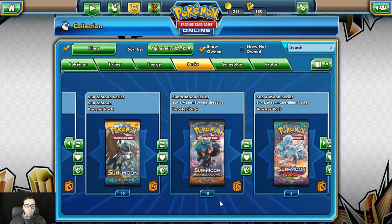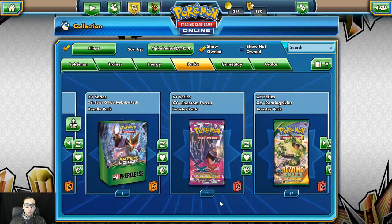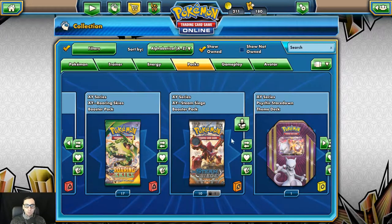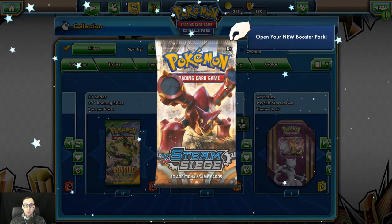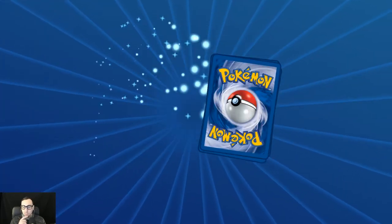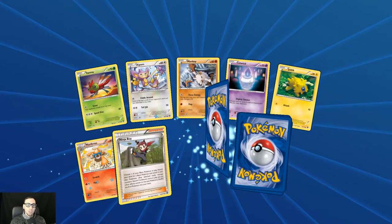Yo guys, what is up? Welcome to another video. Today on the menu, we're going to be opening up 100 random packs — a little bit of the older stuff, some of the more recent stuff here. So let's start here with Steam Siege. We'll start with this set. We've got about 11 here that we'll open up. Just had a lot of packs here that have kind of been collecting and interested in trying to go back and pull some interesting cards.